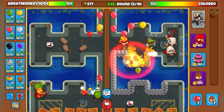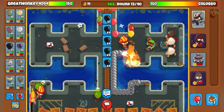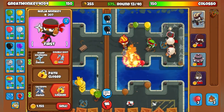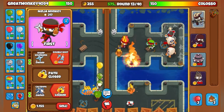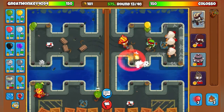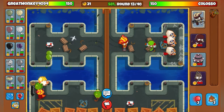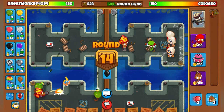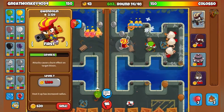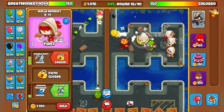Holy cow, he's sending me a lot of MOAB bloons. Gotta use Gwendolyn's ability. That's what I hate about the ninja monkey - they can't really destroy MOAB bloons. Double shot for that one. Send them black bloons. I think they're really good because when it's a certain level you re-eco and you can just spam them - they're really good.